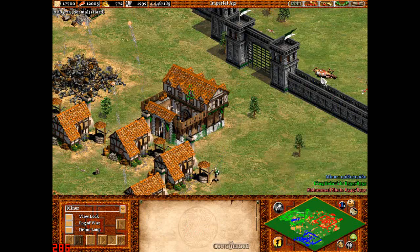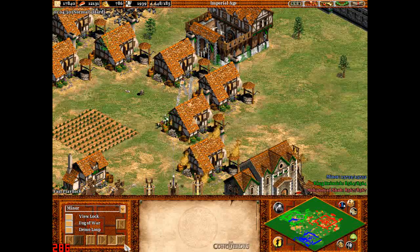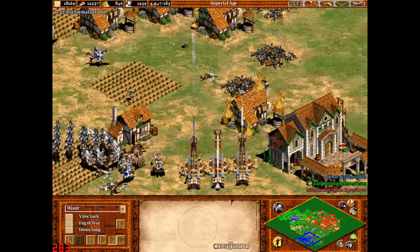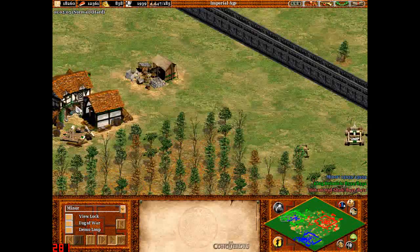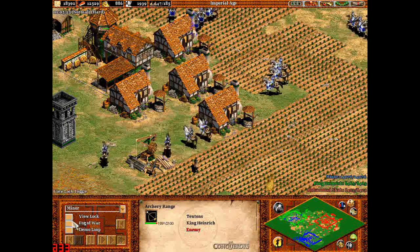I love it when camels die because the guy on top just jumps off. There we go, that's what I wanted — the barracks to be destroyed. Any more military buildings? I think there's a siege workshop here, archery range here, and soon that will be all the military presence gone.